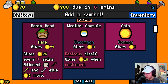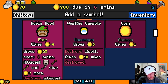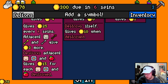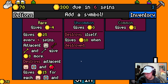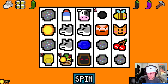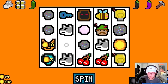Robin Hood — gives 25 every 4 spins, adjacent, destroys. Is Robin Hood good? It seems good. Eh, it doesn't seem that great because I don't have any arrows. Destroys adjacent. I guess I'll take him. We'll see how he does. I still just want the miner. I'll take a lightbulb. Lightbulb going on diamond would be good. I guess I'll take a dog.